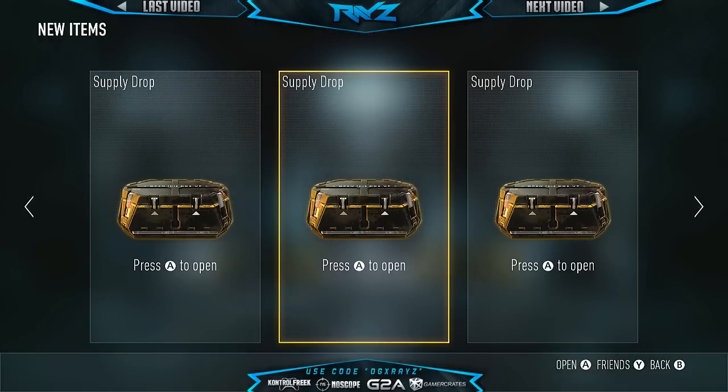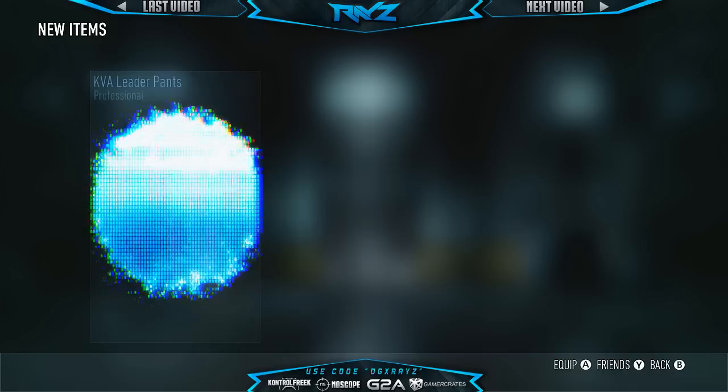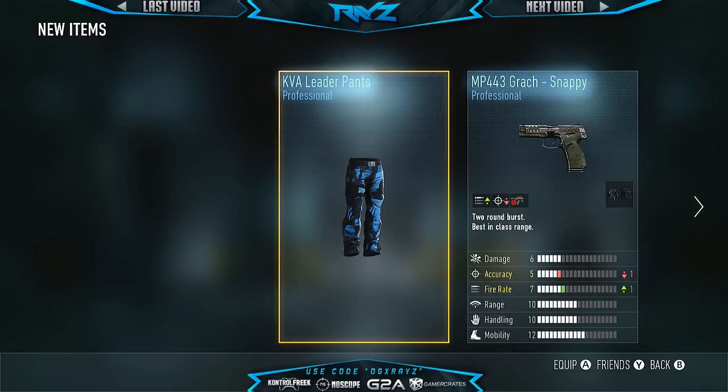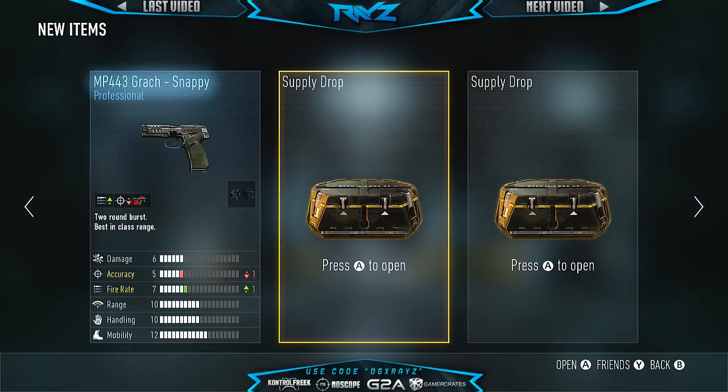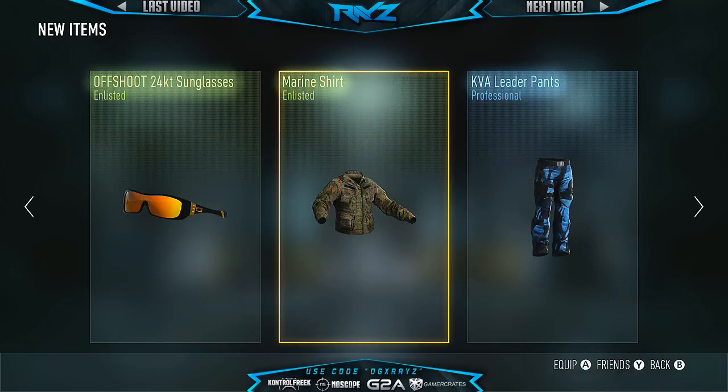Let's jump into the next three. Here we go with the next four supply drops — actually ended up getting three plus the daily supply drop. So here we go, we get to open all of them up. We had to delete a double elite which truly sucks, so hopefully we make up for it. I feel like we're gonna get like the Insanity or the Rest in Peace — I'm just getting that vibe. This is the first time I've seen that Snappy though. Increased fire rate, less accuracy — pretty decent. I think I had to delete Leader Pants before, so I guess now we have that one. Let's go ahead and open up the next one.